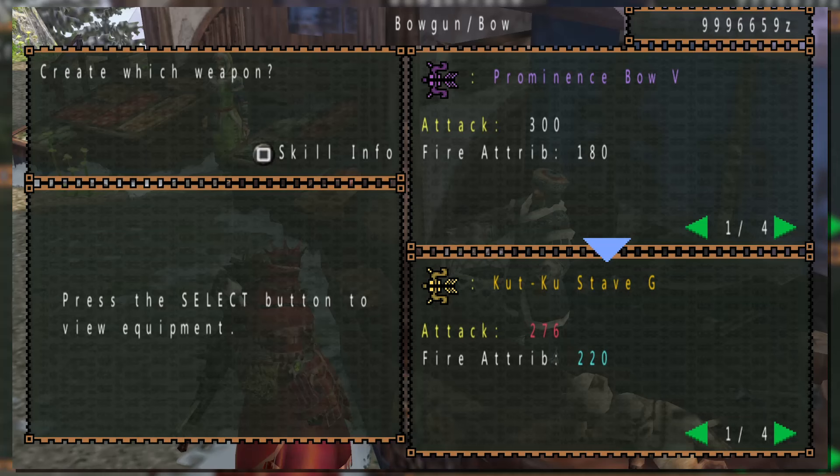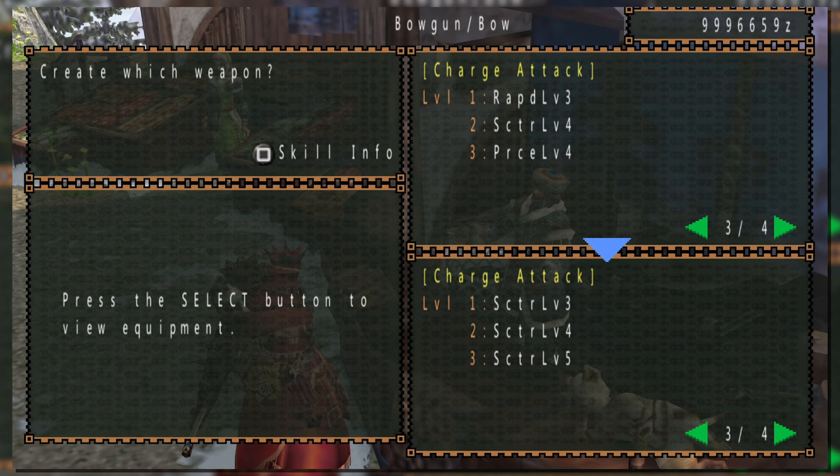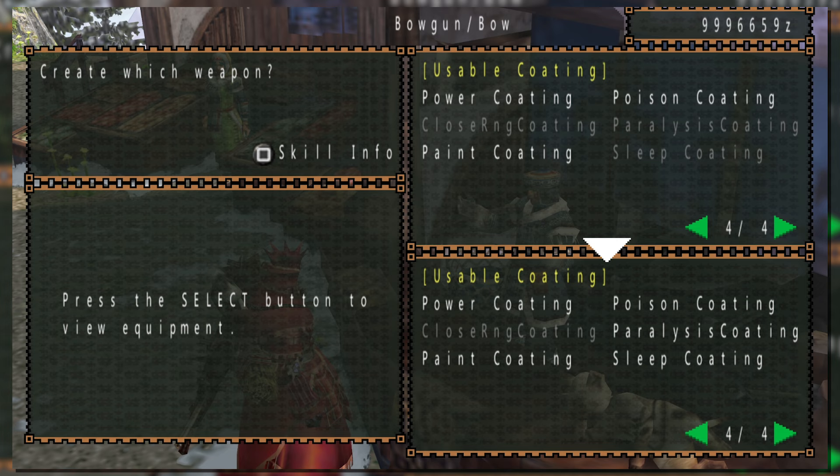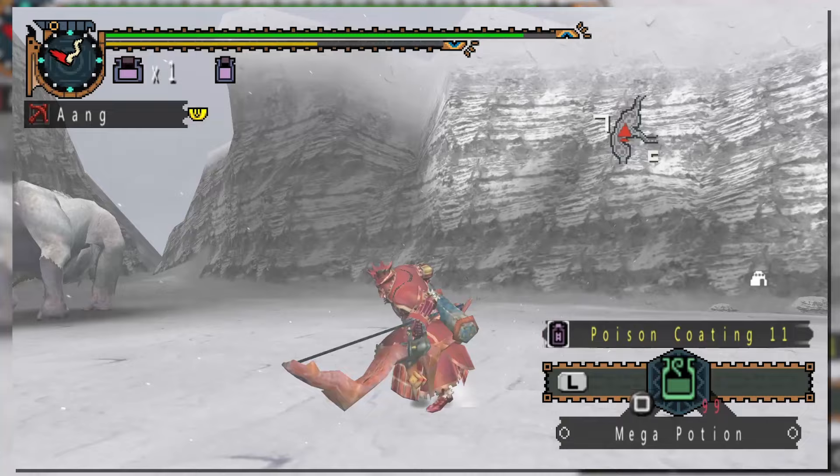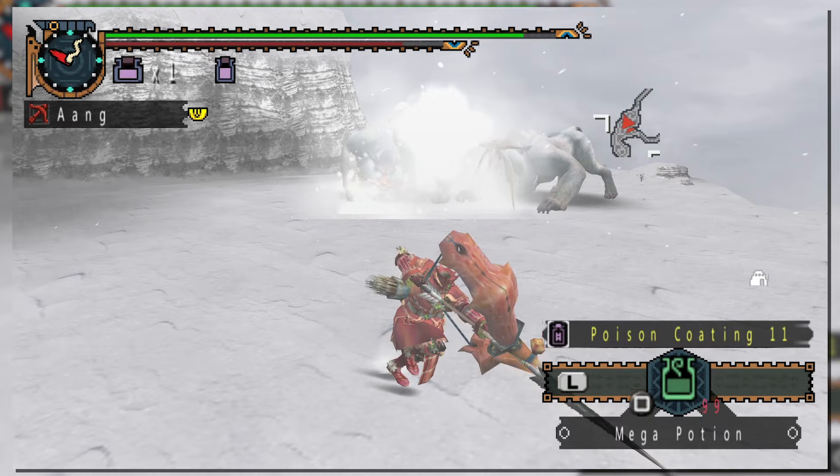Something important to note about coatings is that bows only allow you to apply specific coats, usually limiting your selection in some capacity. For example, maybe your bow would let you use power coating but not paralysis or sleep coating. Finally, certain bows can be boosted by certain coatings on a bow-by-bow basis. When the coating type is outlined in green, applying that coating will offer a boosted effect on top of the normal ones — for instance, status coatings will boost their ailment effect with each hit. However, this changes later in Generations and Gen Ultimate to simply being a damage boost.